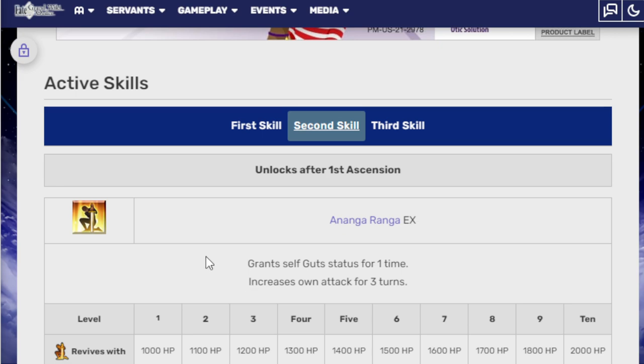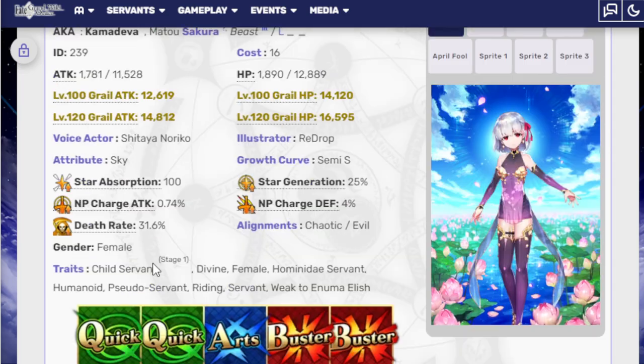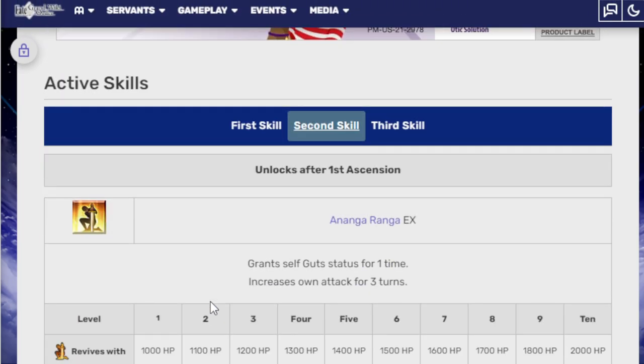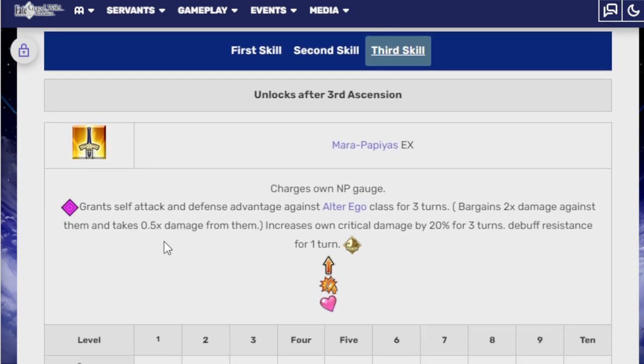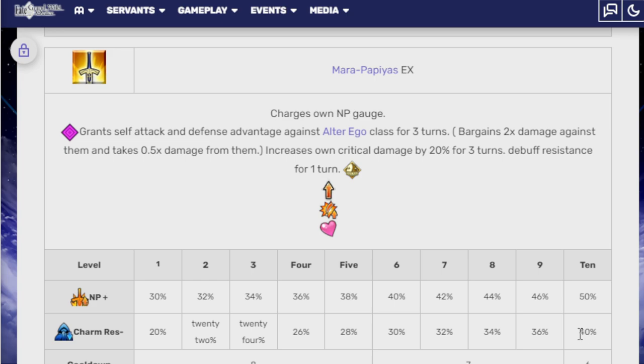Mara Papias EX — the only thing that would make it better would be stacking guts. I think the only ones that do that are Herc and Hijikata. Third skill: grants self-attack and defense advantage against the Alter Ego class for three turns — dealing 2x damage against them and taking 0.5 damage from them. Increases own critical damage by 20% for three turns. Debuff resistance for one turn. NP 50%. Charm resistance 40%. Very nice.